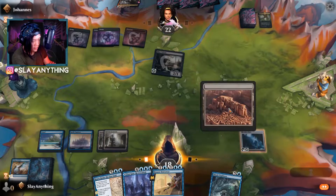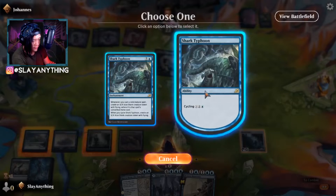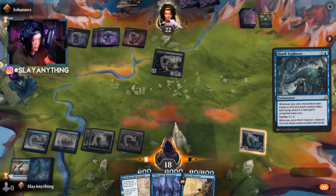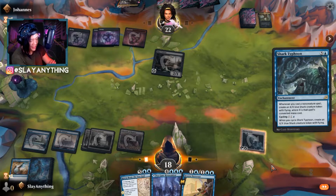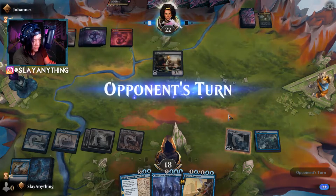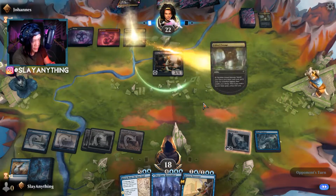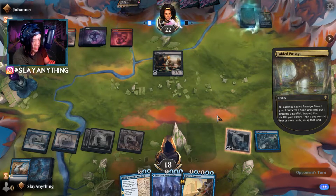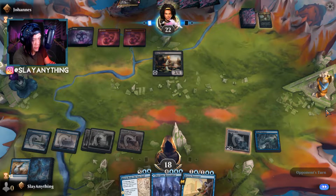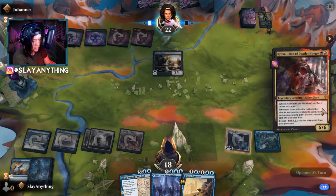We play Labyrinth of Skophos and consider a hardcast Shark Typhoon, which means every spell we play from here hooks us up. Opponent would need a whole lot of removal to deal with it. We just need to draw one land and we're in good shape. Opponent might try to Kroxa us here — probably a good time too.